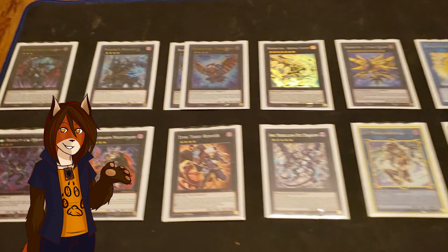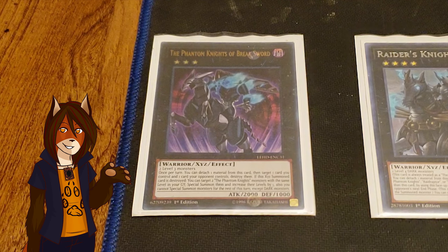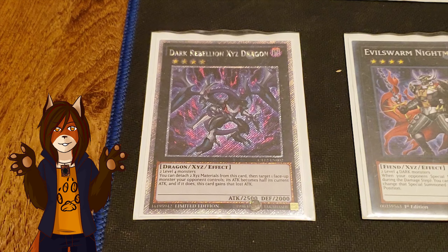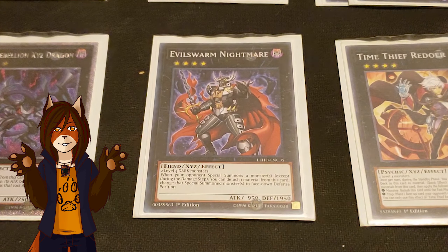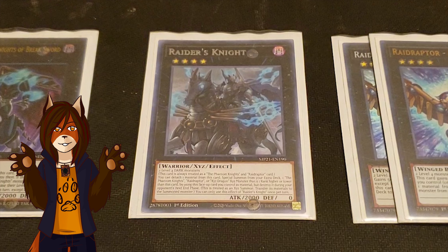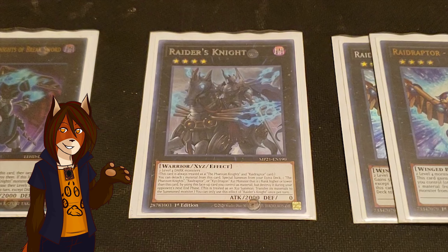And finally, we finish up with the extra deck. We have one Phantom Knights of Breaksword, the only rank 3 I use. Once per turn, it can detach to target and destroy a card on each side of the field, and if it itself is destroyed, it resummons two Phantom Knight monsters with the same level and bumps them both up by one level. We have one Dark Rebellion Xyz Dragon, my going second offensive option — double detach to target and cut in half the attack of an opponent's monster and give him the attack it lost permanently. We have one Evil Swarm Nightmare, my going first defensive option — when your opponent special summons, detach one to flip the monster face down, and it's not once per turn. We have one Raider's Knight, a Flex Rank 4 that serves multiple offensive purposes. It's always treated as a Phantom Knights and Raid Raptors card, and as a hard once per turn, it can detach one to exceed summon a Phantom Knights, Raid Raptor, or Xyz Dragon monster on top of itself whose rank is one higher or lower than him.